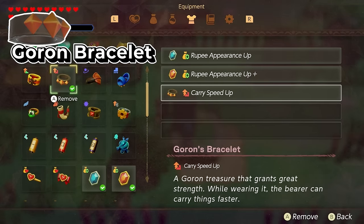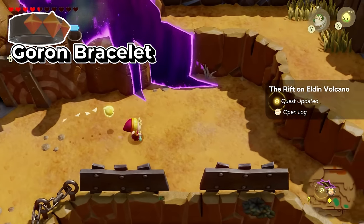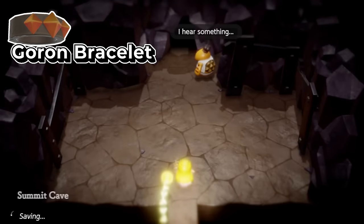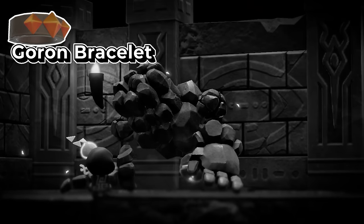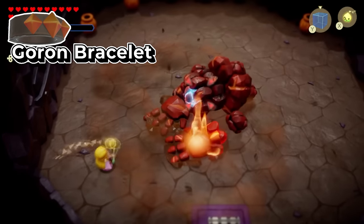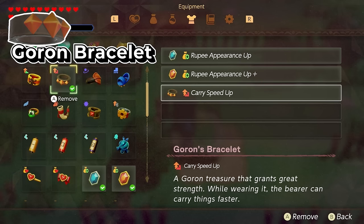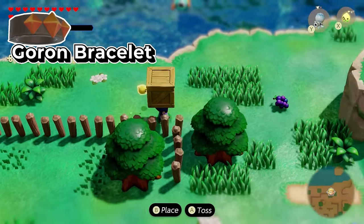This side quest is for the Goron's Bracelet, located up in the Elden Volcano area. If it's not appearing, make sure you've cleared the Elden Volcano dungeon. Go to this exact spot, talk to this NPC, who will send you further north to the peak area to talk to another NPC inside a cave. Then it's a mini dungeon where you get past all the lava and face a boss similar to the first one you fought. The strategy is to cool him down with water attacks, then bind the orb on his head and pull it out. After you beat it, you'll get the Goron Bracelet, which allows you to carry things faster.